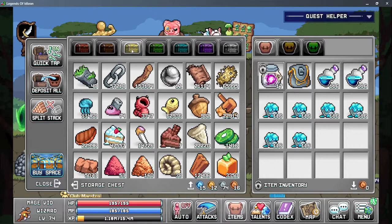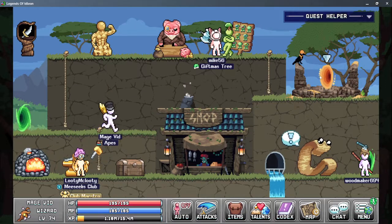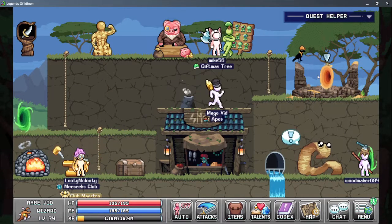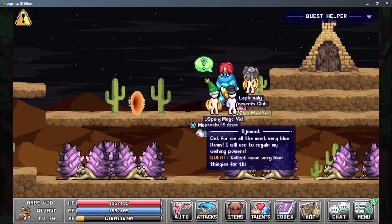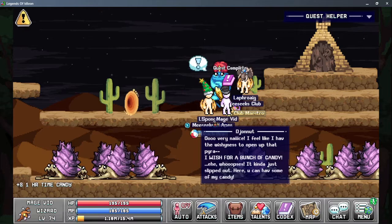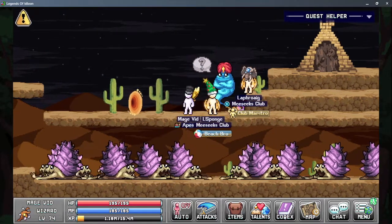Okay, capacity increased — how far? Okay, 150 jellyfish, we don't need the second bag. Okay. Teleport to Jannet. And we give him his stuff. Alright, so that is complete.